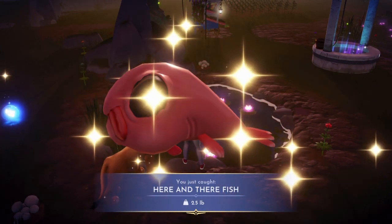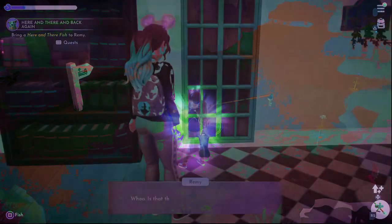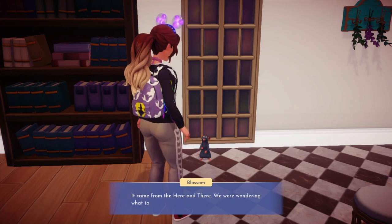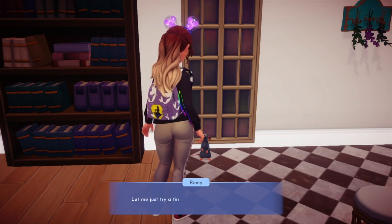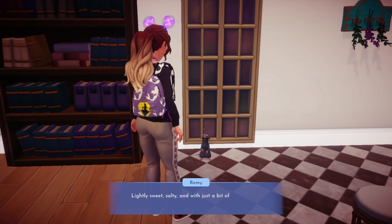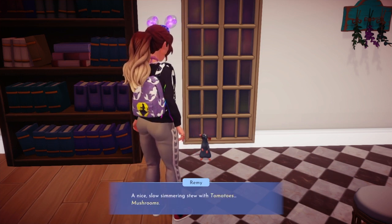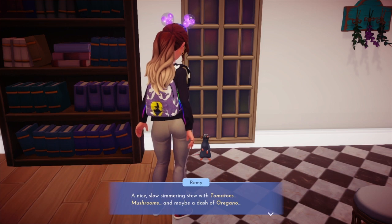This is what our here and there fish looks like. Now once you have the fish, we have to take it to Remy. Whoa, is that the fish that kept disappearing on us? It's not glowing anymore. What happened? It came from the here and there. We're wondering what to do with it. Can you make a meal out of it? If it's edible, I can make a meal out of it. Let me just try a tiny bite to be sure. Hmm. This fish — it tastes — it tastes — the suspense is killing me — it's delicious! Lightly sweet and salty and with just a bit of tangy acidity. I know exactly how I'm going to serve this. A nice slow-simmering stew with tomatoes, mushrooms, and maybe a dash of oregano. Those are italicized, so we probably need tomatoes, mushrooms, and oregano.